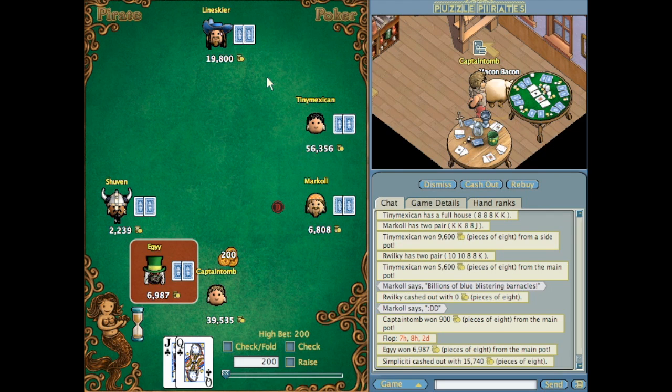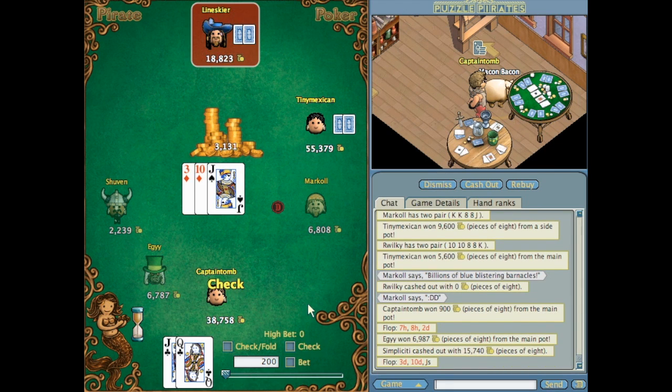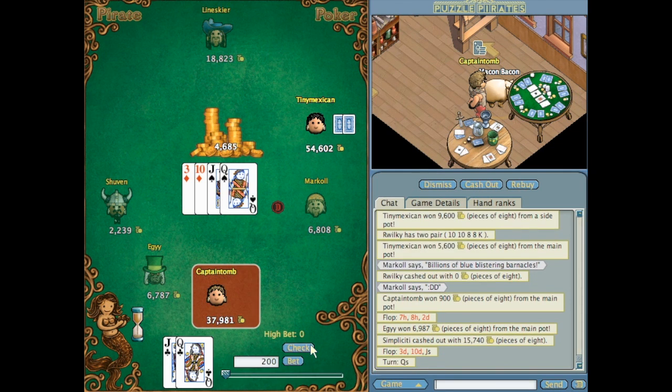Here I get drawn the same hand as last time — jack and queen — but this time they're both clubs, which gives me even more possible outs: the chance of the flush draw, the straight draw, and obviously looking for jacks and queens to come out. The pre-flop raises to 977 but that's not enough to scare me off so I call. Thankfully I get drawn the highest pair on the flop with a good kicker in the queen — I feel like I've probably got the best hand. The turn gives me two pair off my hole cards.